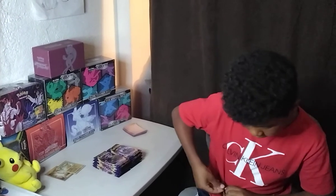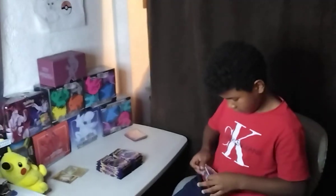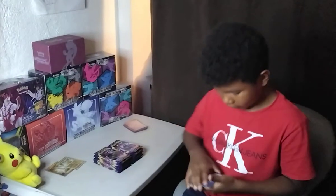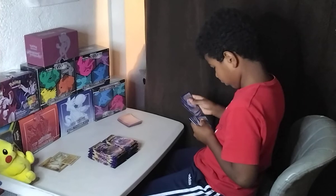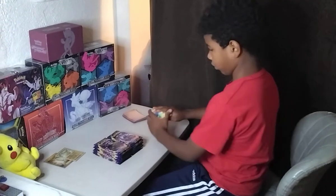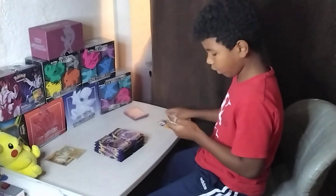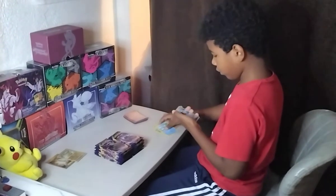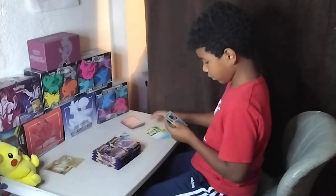Six packs. We got Goldeen, Clockopus, Rhyhorn, Goat Bug, Tree Two, Quick Ball. There's our hollow — the water energy switch. Cool.